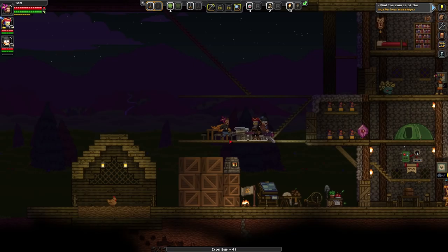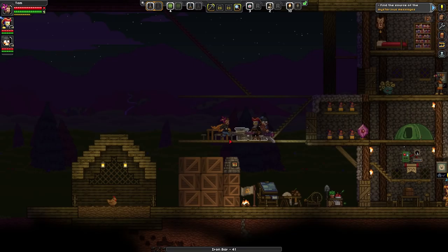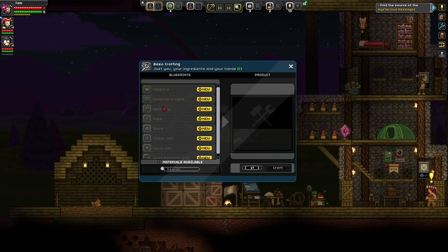This is for armor and weapons. So C for crafting — that's your basic inventory crafting. Press E. I'm learning.